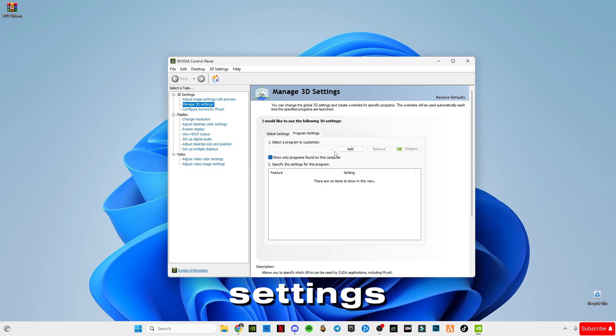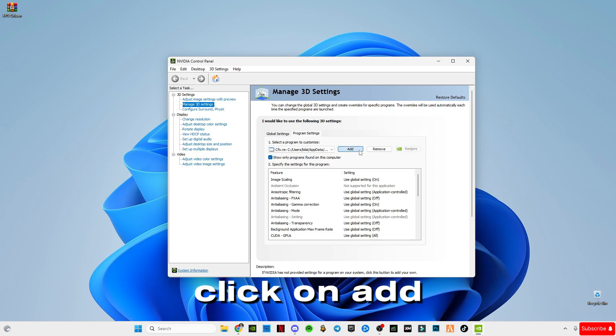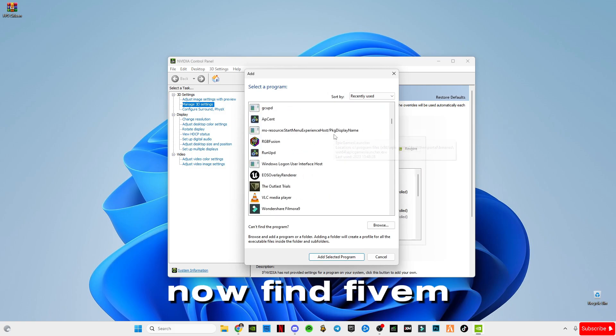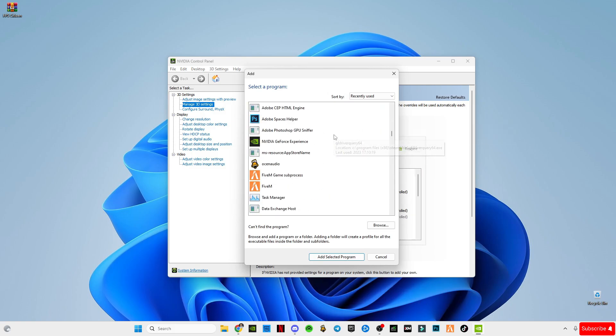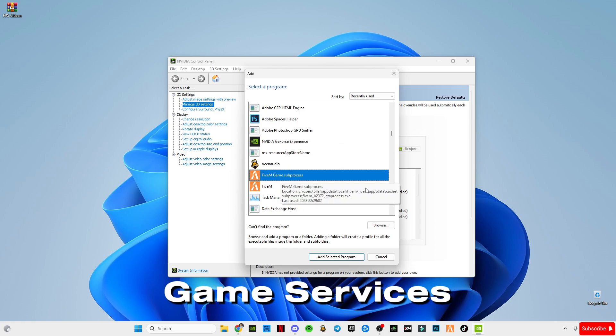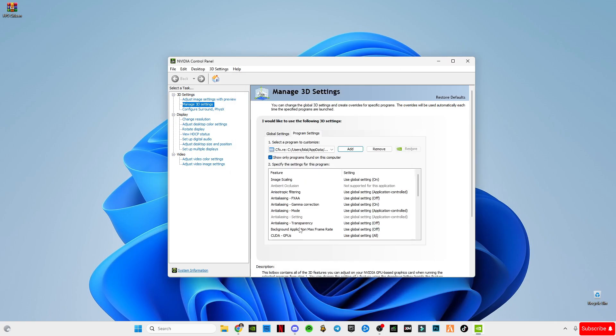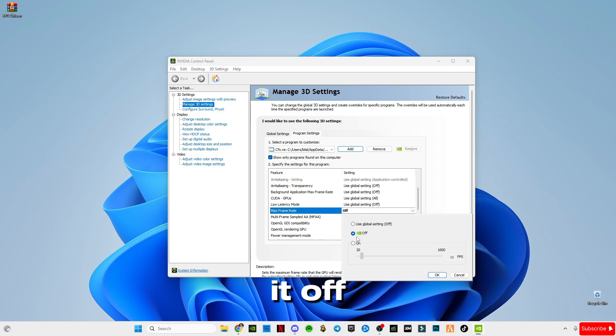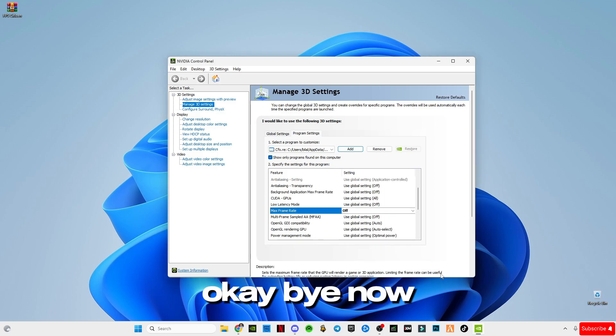Go to Program Settings and click Add. Find FiveM Game Sub Process and click Add. Also find Max Frame Rate in the settings list and turn it off. Then close the NVIDIA Control Panel.